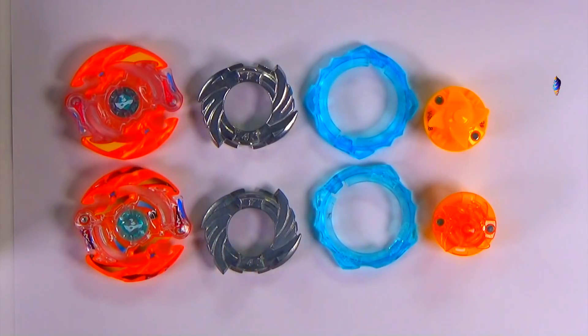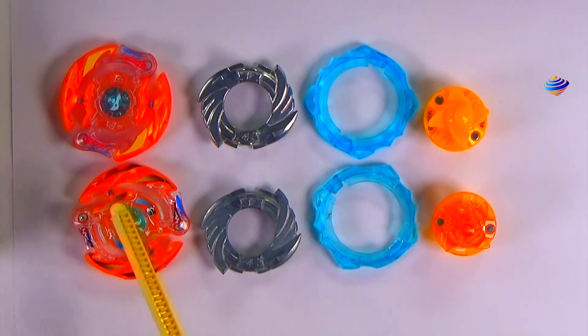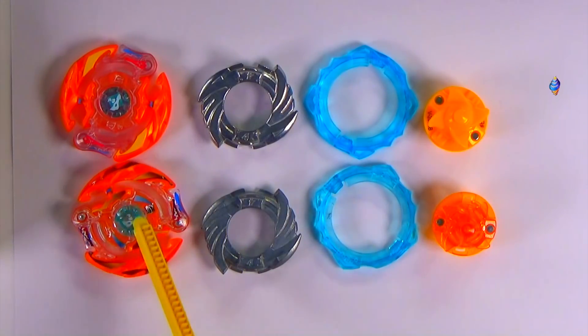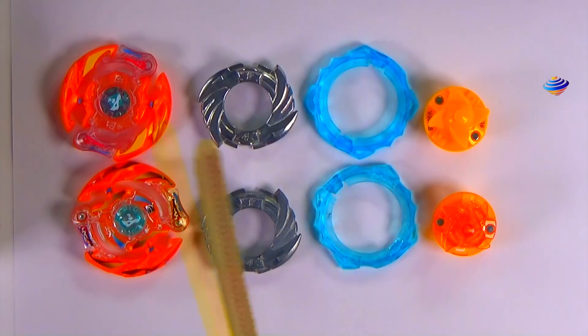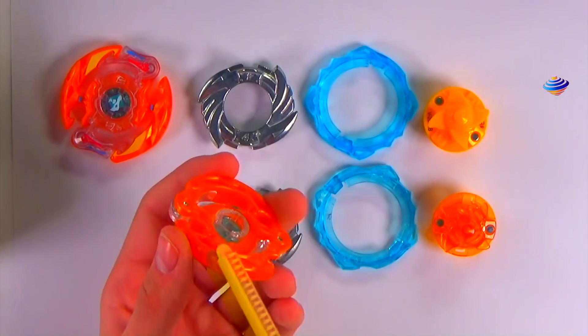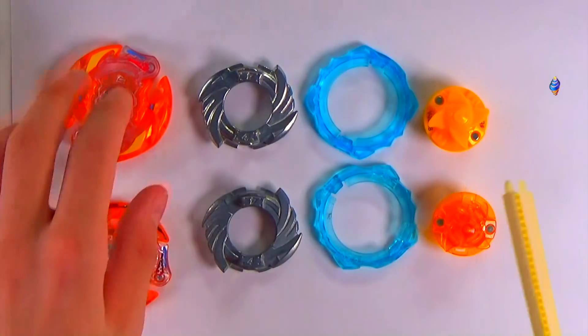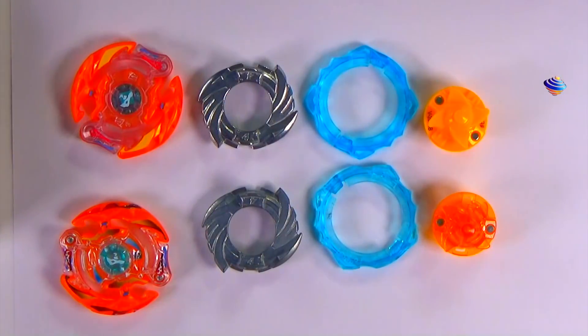Also notable to mention: the god chips are not removable — they're just stuck on there. With the Takaratomi one, for those who don't really know, there's something called a god chip that you're actually able to remove and customize. You can put maybe a WBBA god chip or a metal god chip on it. That's a notable difference. Another thing — this layer has a slope, while this one has teeth. Teeth are like the little pointy stuff around the layer; the other one is just literally like a circle.